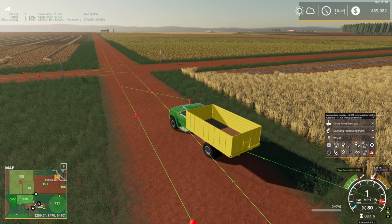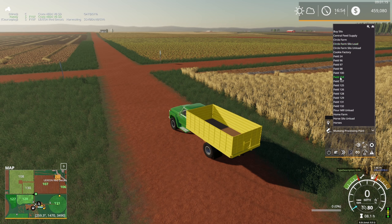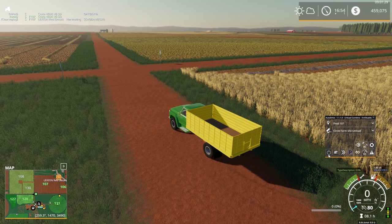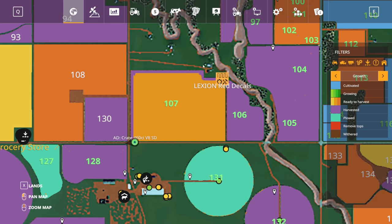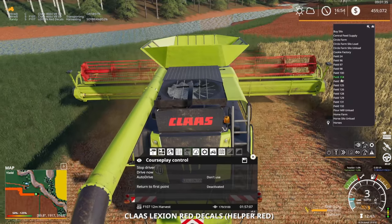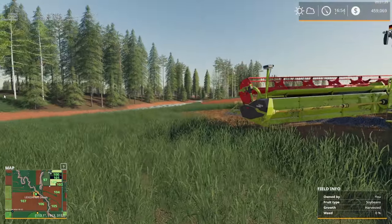Setting up combine mode — field 107 to the circle farm silo unload. And the combine needs to be set on field 107. That should take care of harvesting that field.